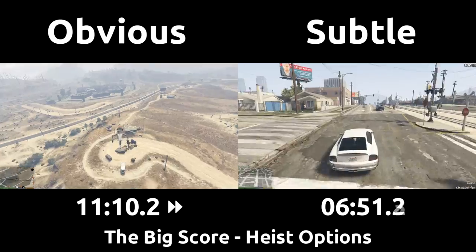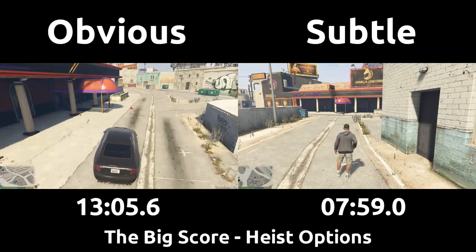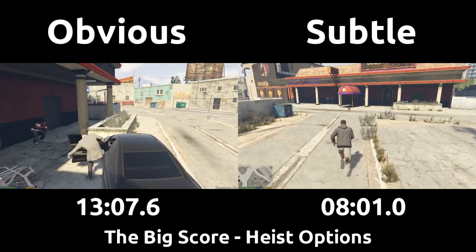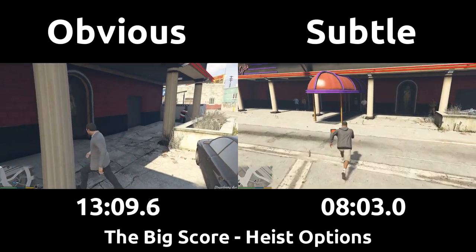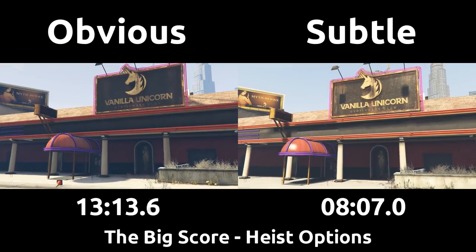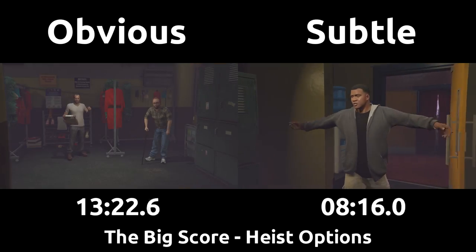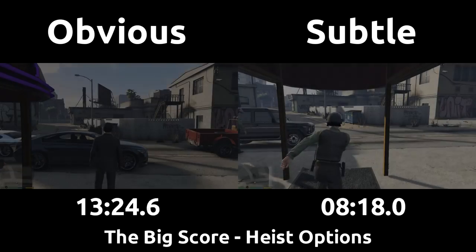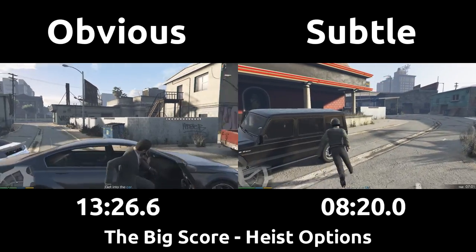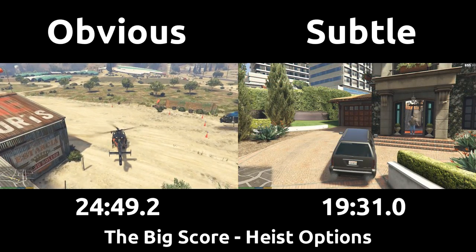Now we fly back to the strip club with Trevor to start the mission, just as the subtle finishes up their setups too. The subtle takes five minutes less to do its two setup missions, and that's the main change. The actual heists themselves are nearly the same time — I got it to within 11 seconds difference of each other between the obvious and subtle from this point on. There's nothing too special going on in the obvious heist itself, just good play and shooting all the enemies as fast as possible. So the subtle heist takes 19 and a half minutes total, and the obvious option takes 25, and that's the reason we don't do it in the speedrun.